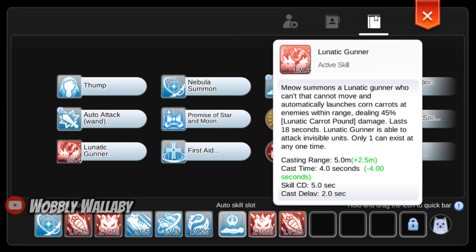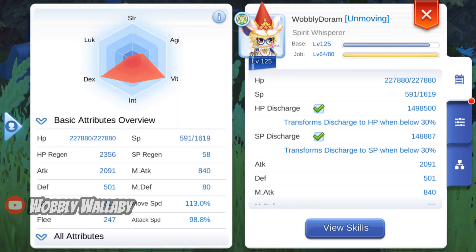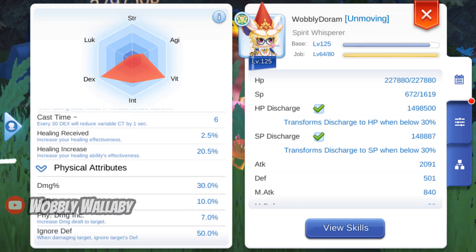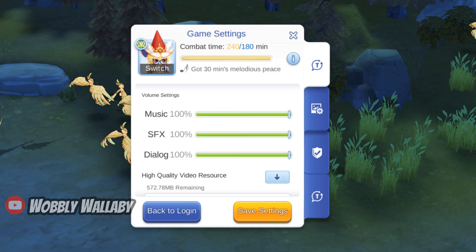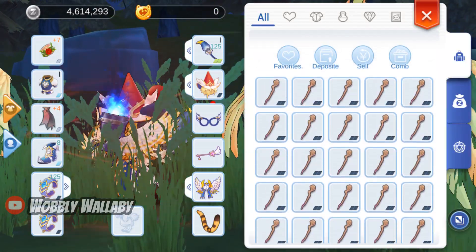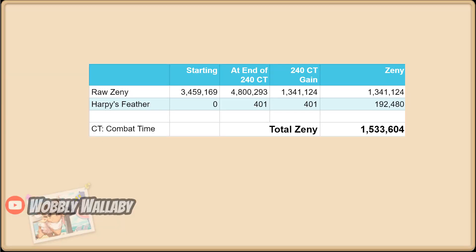If the Harpies hit you, you'll be put into hitstun for a few seconds. Here are the stats I used against Harpies. We farm until 240 combat time and quickly go through our bag and zenni. Here are our results: raw zenni is 1.3 million. Unfortunately, Harpy Feathers are super hard to sell, so Harpies are mostly just for raw zenni. It's good if you want to level up from around 120 to 130 while still getting decent raw zenni.